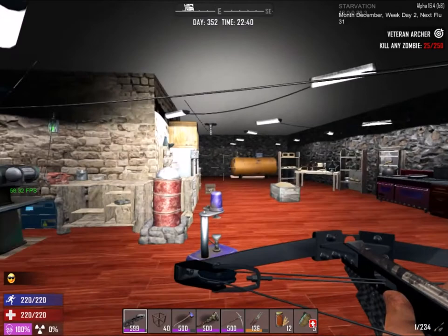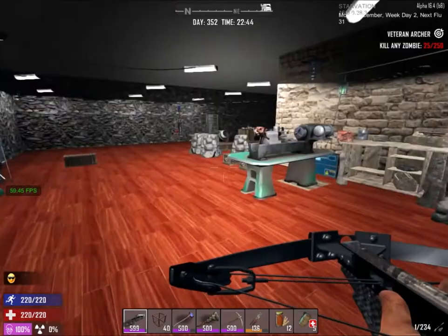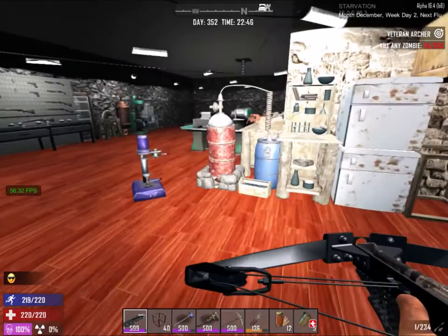Hey guys, I'm Jean and welcome to my quick tutorial on the new workbenches we have in Alpha 16 Starvation mod. This video will not be covering the NPC workstation since I feel they're bugged or broken, but what we are going to be covering is the weapon workbench, the lathe, the moonshine station as well as the science workstation.